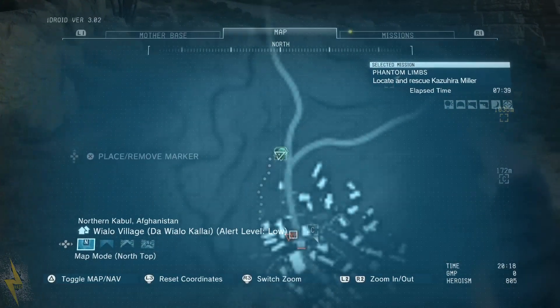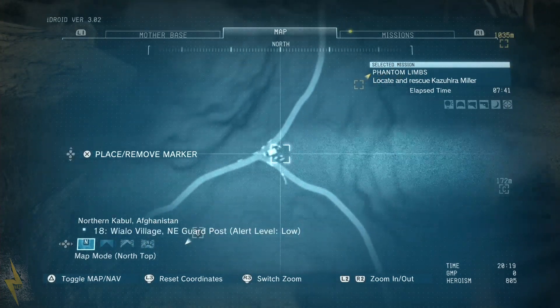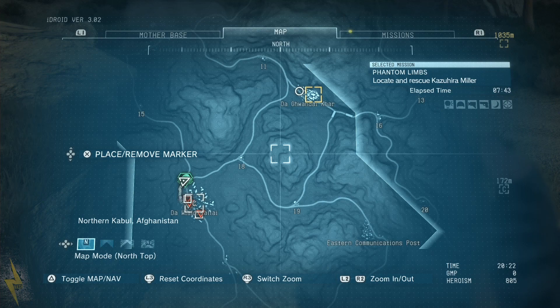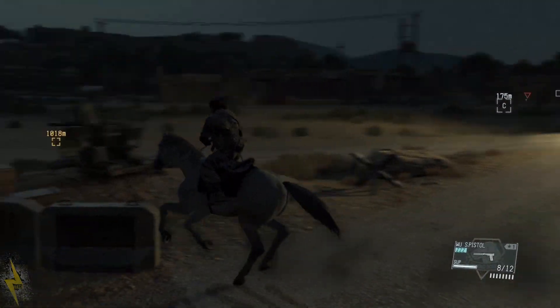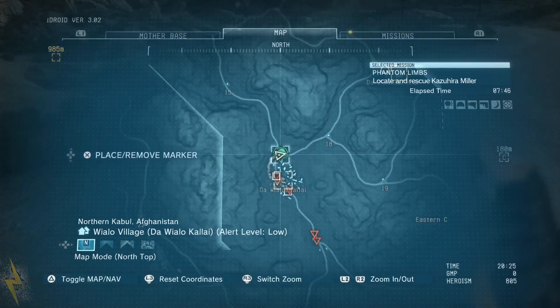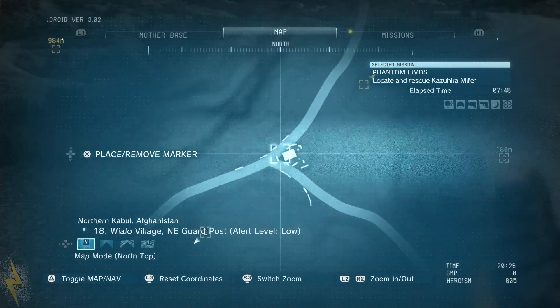What would be the best course of action to get over there? There's a road here, but that is a guard post. It would be stupid to go around — guard post it is. Just have to get around it. I think it would be best to mark that guard post on my map so that when I get close enough I know not to get caught.